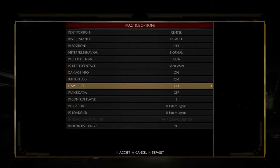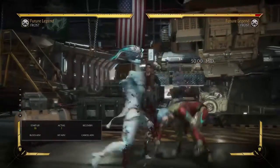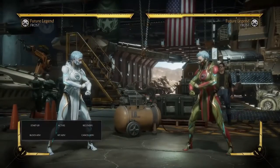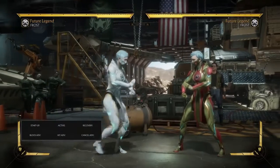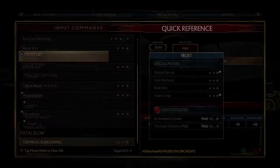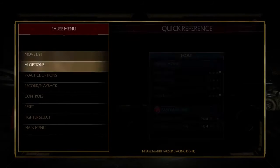You want to have damage info, button logs, and all that on. You can also turn frame data on, however this one might be a little bit confusing because it puts up the hit advantage, cancel advantage, and all that as well. Whereas if you go into the menu screen, you basically just have to look at startup and block advantage — you'll be good to go.